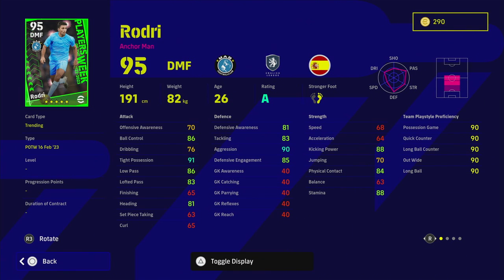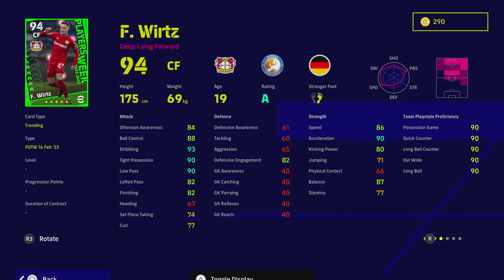Rodri is a lot of people's choice for DMF when he's on unwavering form. He's got man marking, interception, and area superiority. I've played with Rodri and feel like even though he's got excellent ball control and tight possession, he feels a bit clumsy. I prefer Declan Rice, Fabinho, McCalele, or Vieira. But this card looks nice as an anchorman — one touch pass, true pass, away pass. He doesn't have blocker which is a concern, but 90 aggression means he'll defend practically for you.